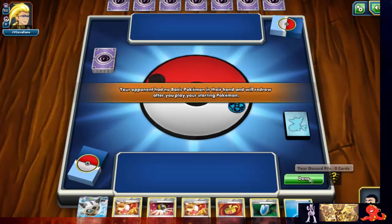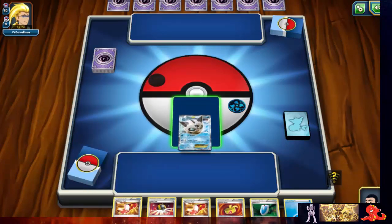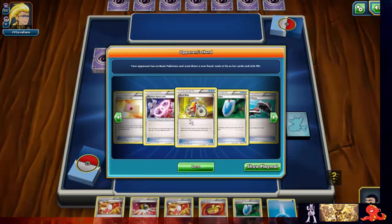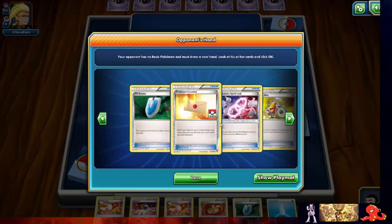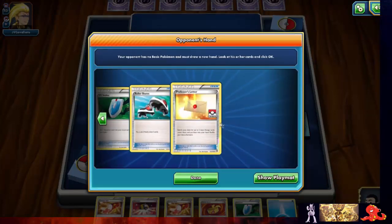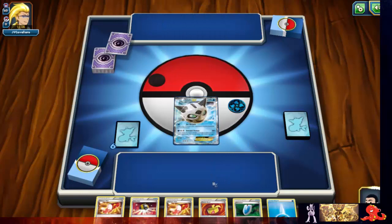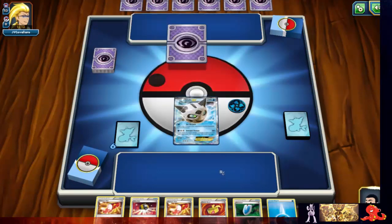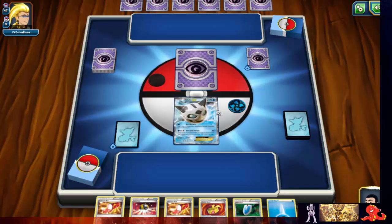Hey YouTube and welcome back to the PokeRivals channel — Blue here again, bringing you a tournament. This time we're showcasing not just Glalie, which you can see on screen, but we're using an Archie's Empoleon version that boosts our basics' attacks by 20. We're not using the mega at all — just Glalie, a few muscle bands, and a few other basics to keep us from mulliganing.